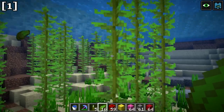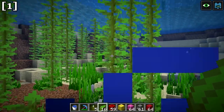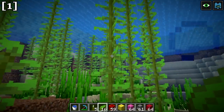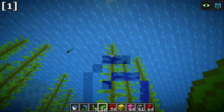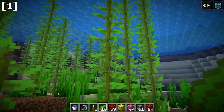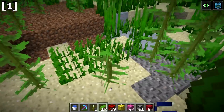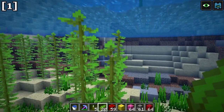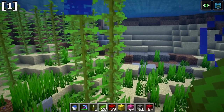Next up, we have kelp. Kelp plants grow in all the oceans. You can break them with your fist or a tool. Wherever you hit the kelp, all the blocks above that point will break, but the plant below remains and can still grow back. It's kind of like chorus fruit in that regard.